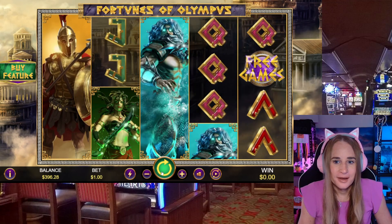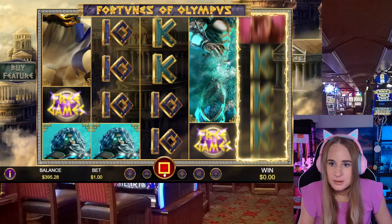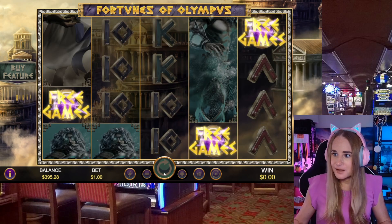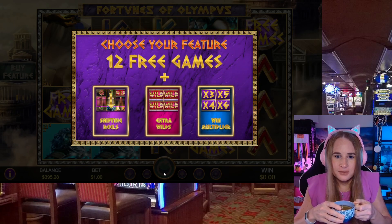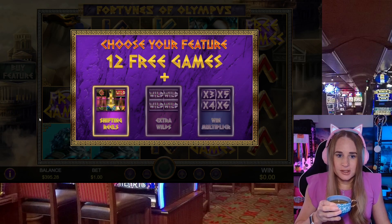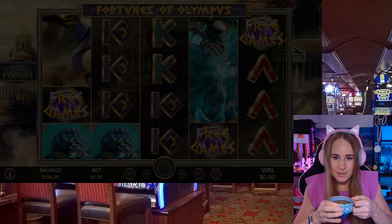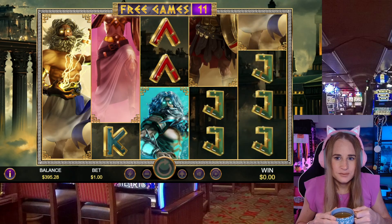I like that the free games scatter literally just says 'free games.' Oh, we're in! Let's have a drink of tea. We've got to choose your feature: 12 free games, shifting wheels, extra wild, or wild multiplier. The shifting wheels — I'm guessing it's kind of like a volatility picker.